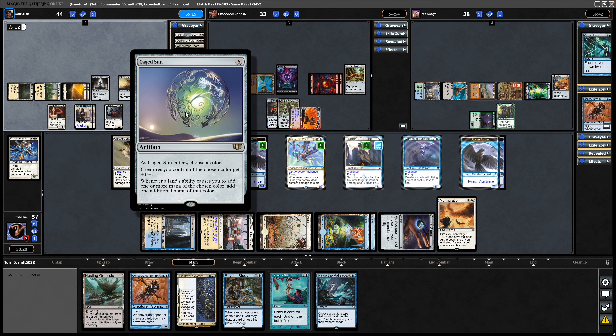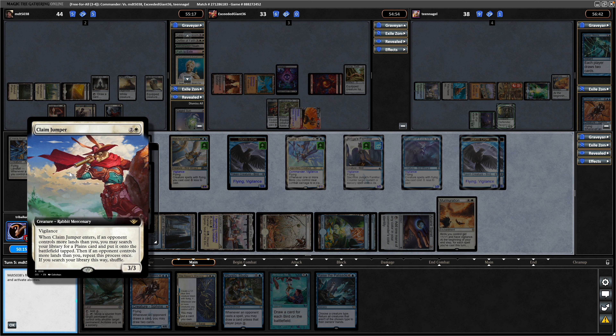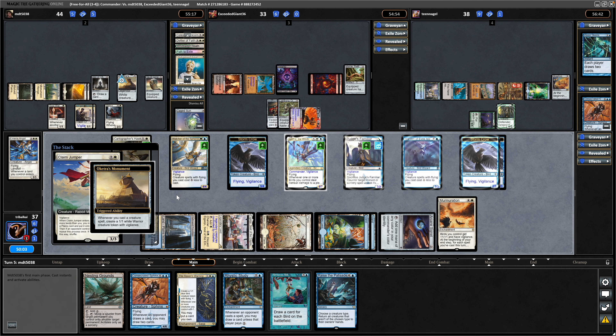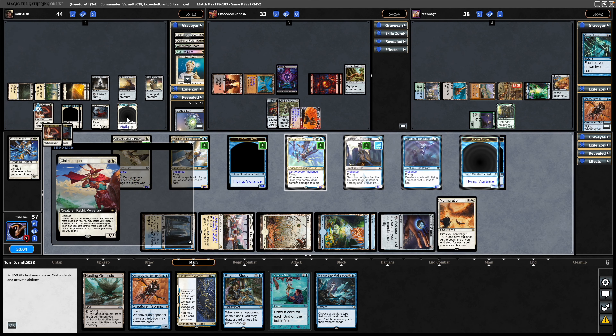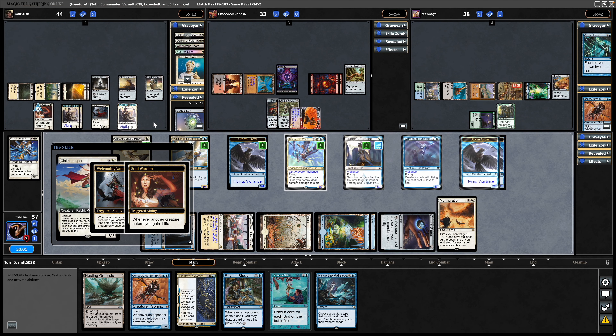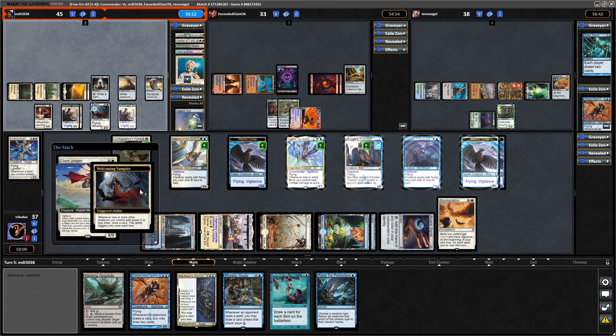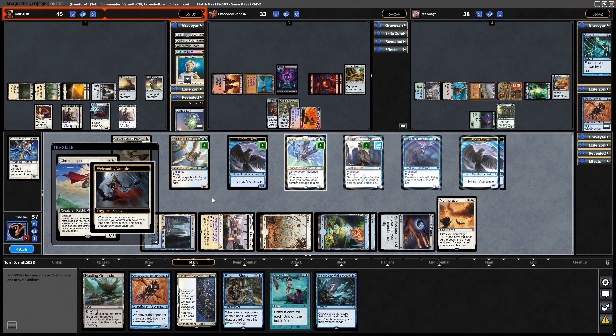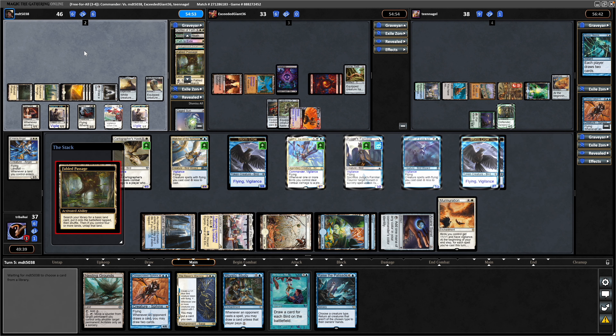Tutors up a Caged Sun but goes for the Claim Jumper, which is a really good one in Mono White decks or any decks that aren't green basically. White's getting better and better at tutoring up plains. Token enters when he casts that, triggers Soul Warden, gets a card draw from the Welcoming Vampire as well. Draws with the Idol of Oblivion after the Warrior is made, so getting a lot of use out of that Olketra's Monument. Plays a Fabled Passage for the turn as well, so we've got five lands.